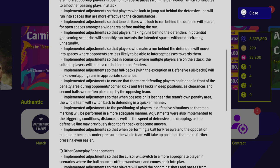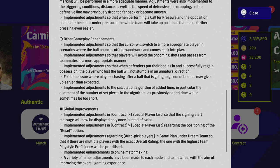They adjusted so that when performing a Call for Pressure, the whole team will take up positions that make further pressing easier — I'm not sure I like all this automated pressing stuff, I'll need to play and see. They improved cursor switching to a more appropriate player, including when the ball bounces off the woodwork. Players will avoid oncoming shots and passes from teammates better. They also adjusted so that when defenders successfully regain possession, the player who lost the ball won't stumble — that was being heavily abused.